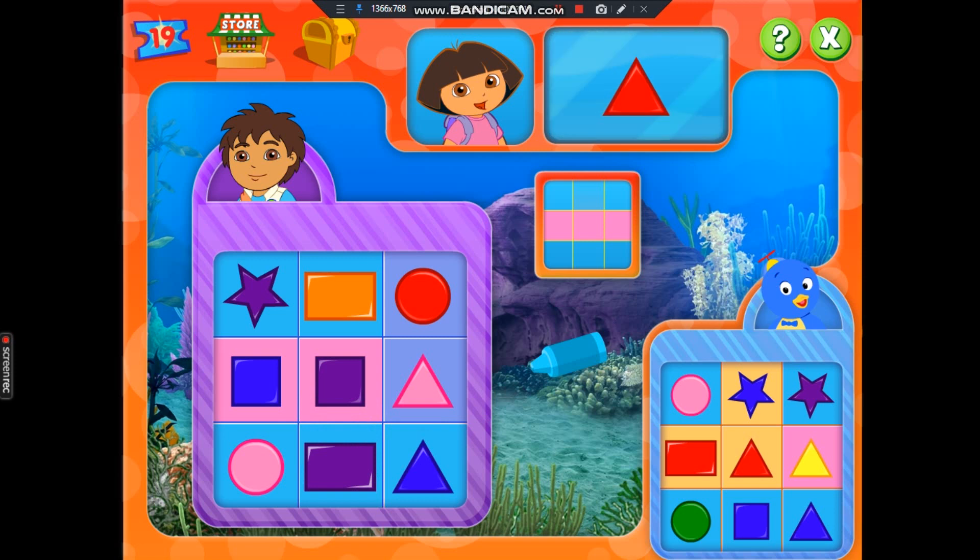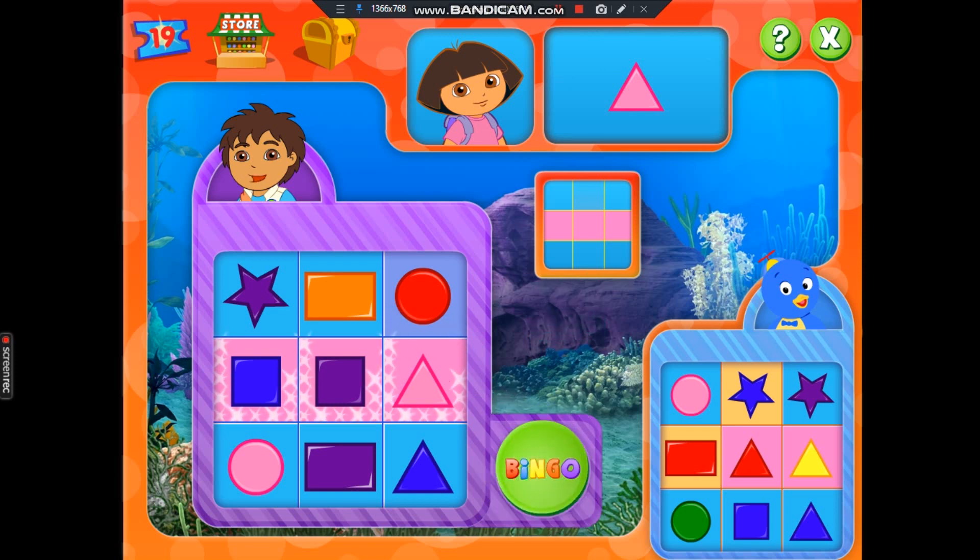Red triangle. I have it. We don't have that shape. Pink triangle. Way to go! Click the bingo button and say bingo! Bingo!